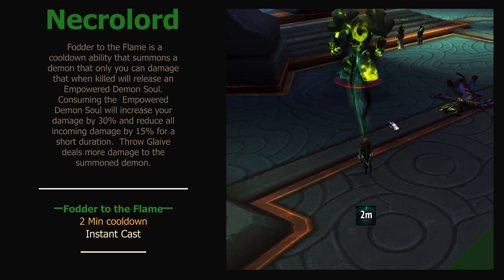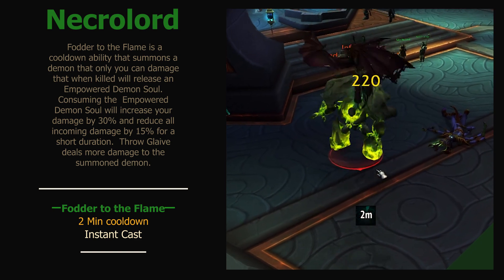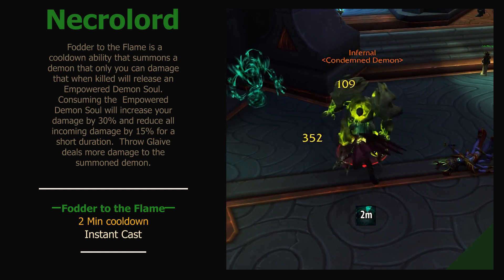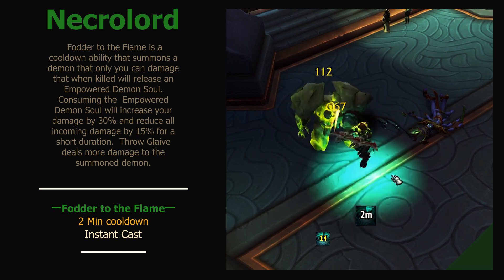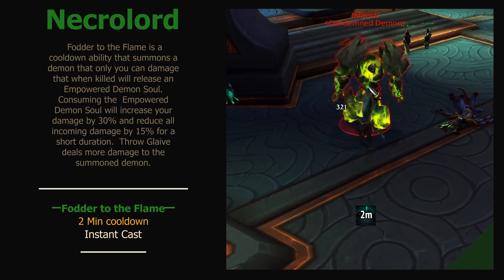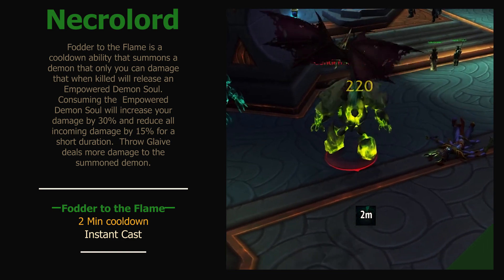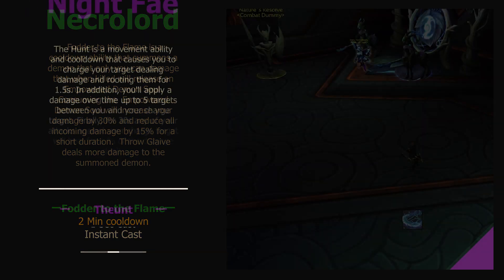If you join the Necrolords, you will be given Fodder to the Flames. Summon a demon that will fixate to you. If you kill it, it will drop a pool of blood on the floor and spawn a demon soul. Standing in the blood gives you a 15% damage reduction and picking up the soul gives you a 20% damage increase. With this, you can stack it into other enemies and AoE it down. However, it does gain a stacking damage increase the longer it survives, so don't ignore it for too long.